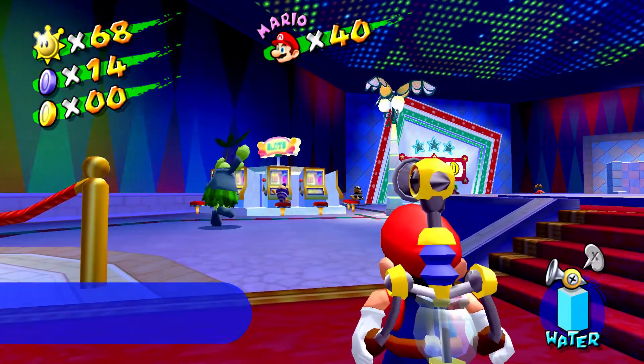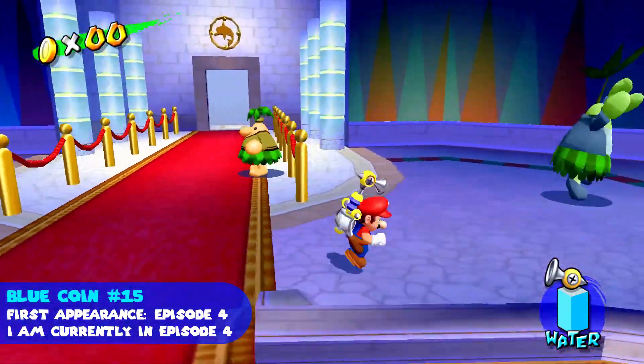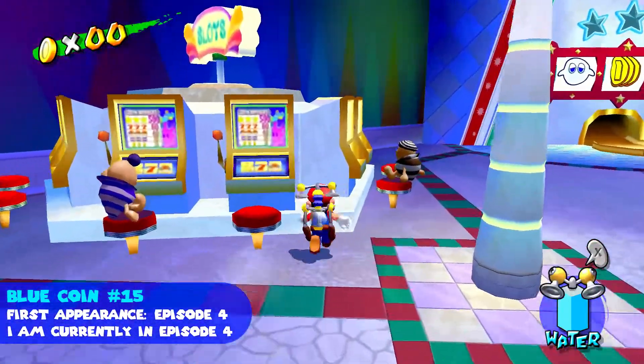Blue coin number fifteen appears after ground pounding the slot machines here. They are just to the left of the entrance of Casino Delfino.